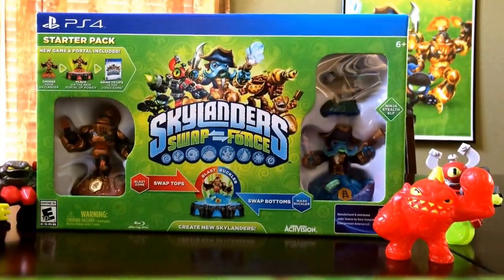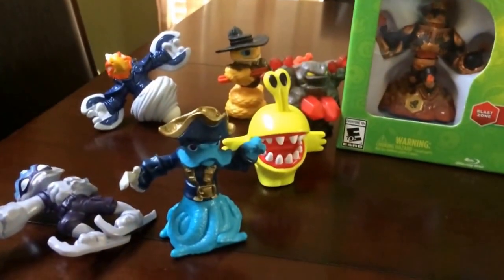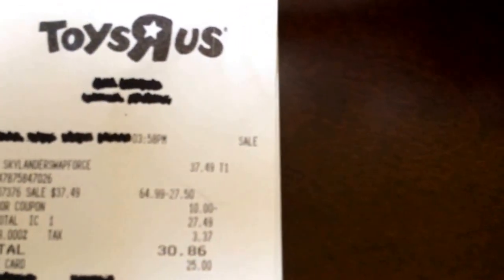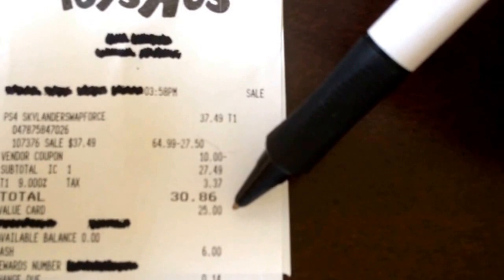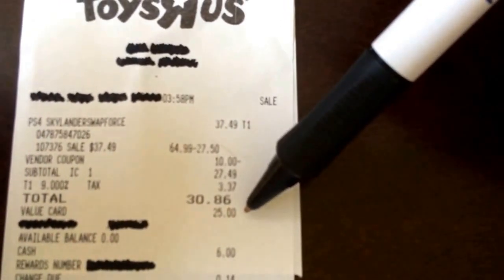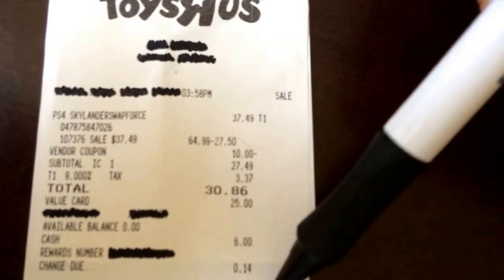I just showed the coupons — this is again the PS4 starter pack. Here's the $10 off coupon that was accompanied with the McDonald's characters. Here's the receipt: the $37.49 it was coming out to be, the $10 off with the coupon brought it down to $27.49, $38.86 with tax. Used the $25 Shopkick gift card — totally free, earned by walking around, doing scans, and earning kicks for walking into stores. Walmart just as of a few months ago, you can actually earn walk-in kicks there. So it brought the total down to where I came in with $6 cash and got $0.14 change back.